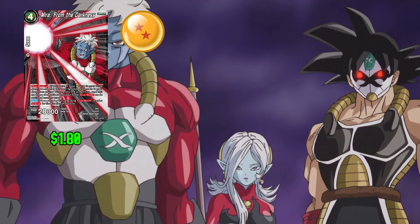Next up in the deck we have Mirror from the Darkness: 4 any and 0 for 5,000 combo power. This card has Overrealm with 4 for no cost. When you play this card using Overrealm, it gains Critical for the duration of the turn. This card has 20,000 power.